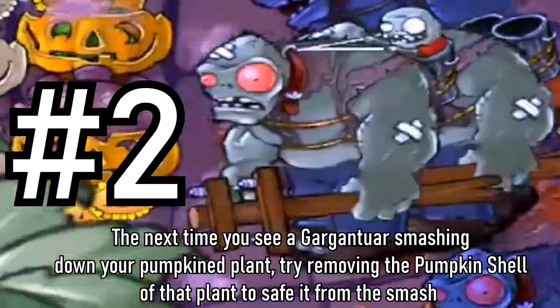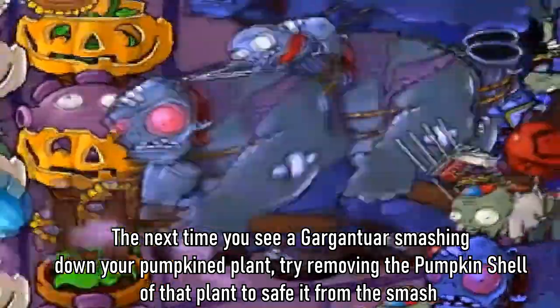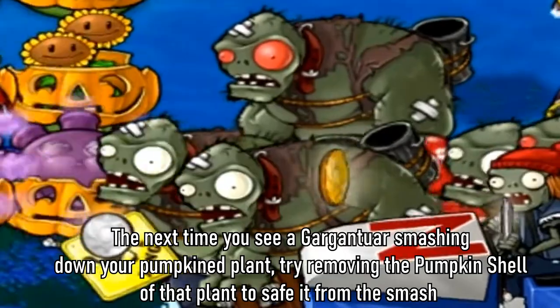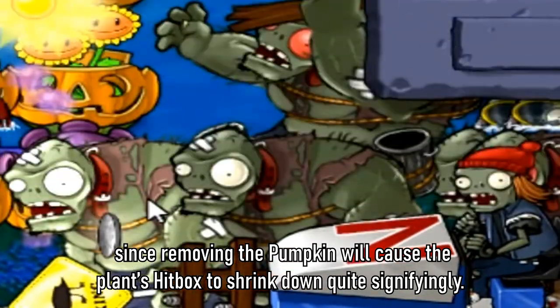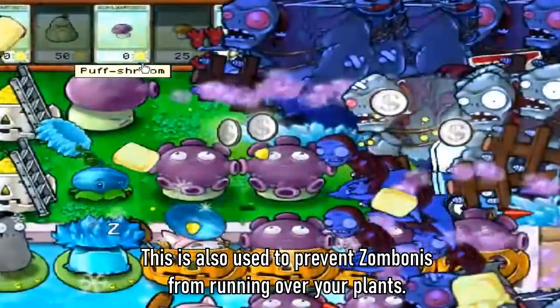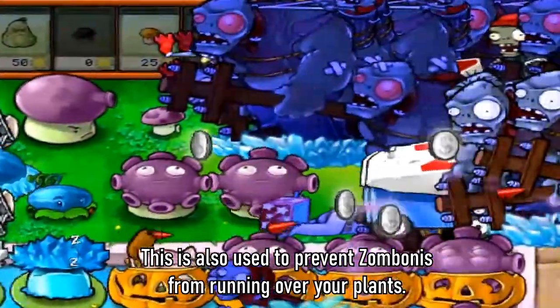Tip 2: The next time you see a gigantero smashing down your pumpkin plant, try to remove the pumpkin shell of that plant to save it from the initial smash, since removing the pumpkin will cause the plant hitbox to shrink down quite significantly. This is also used to prevent some bonuses from running over your plants.